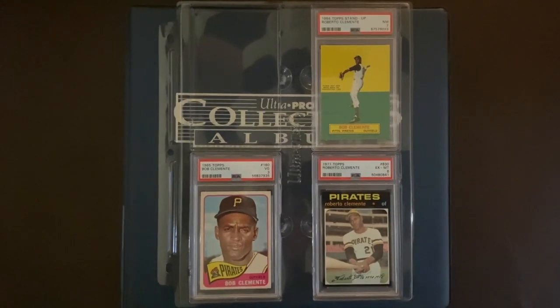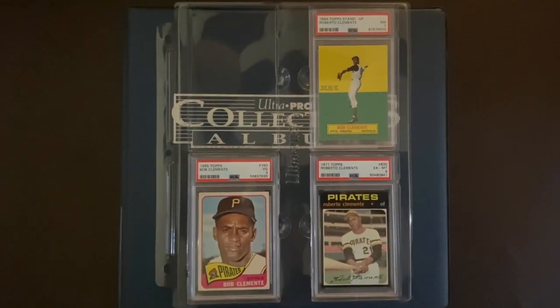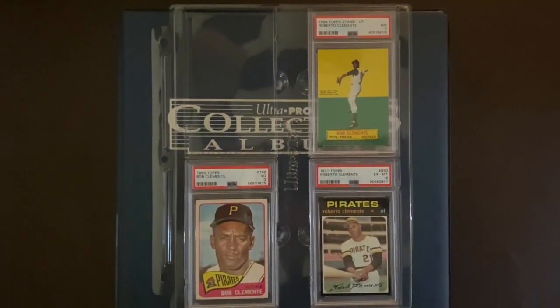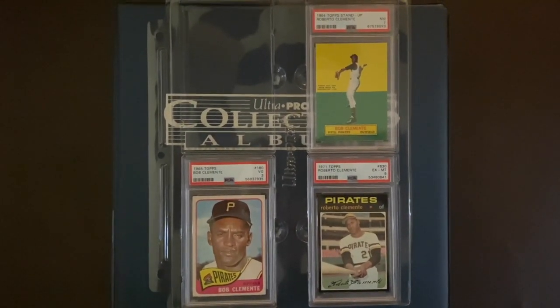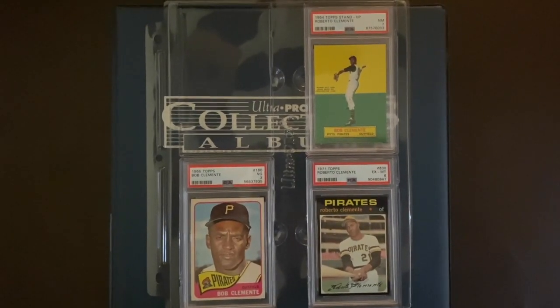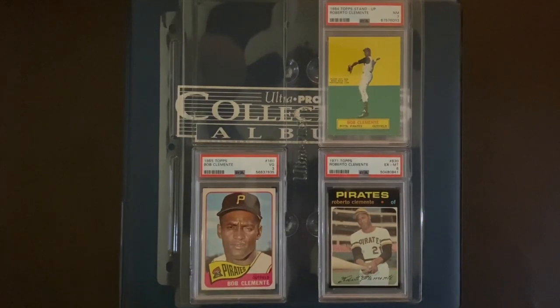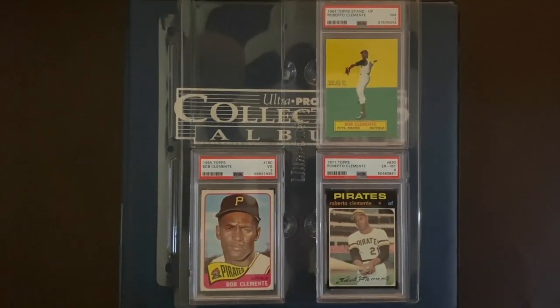I'll do an update video for sure when I get that one back, and then the four will be complete. I'll talk more about the 56 Topps and why I love that card so much when the card comes through. The rookie is obviously one of his best cards, if not his best card. Of course, you could say maybe the Clemente 3D or there's some food and beverage stuff — I'm sure the Clemente collectors can chime in.